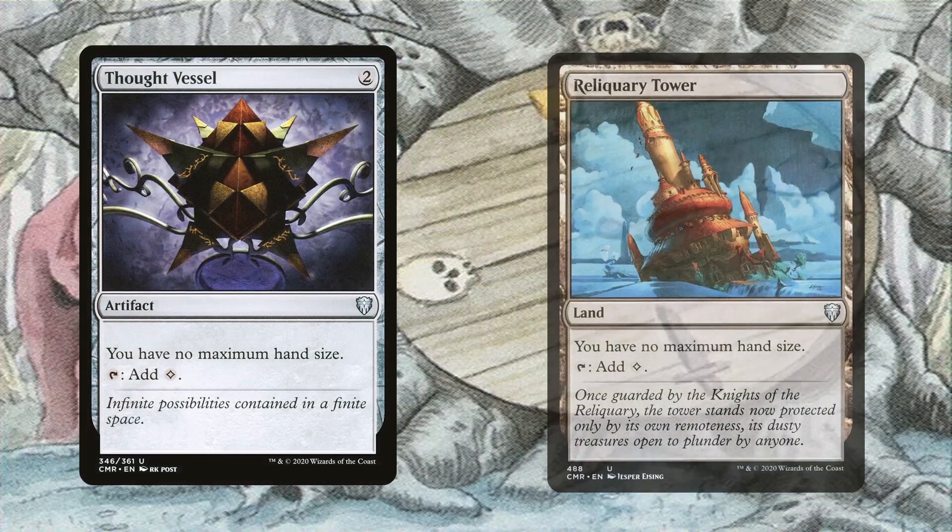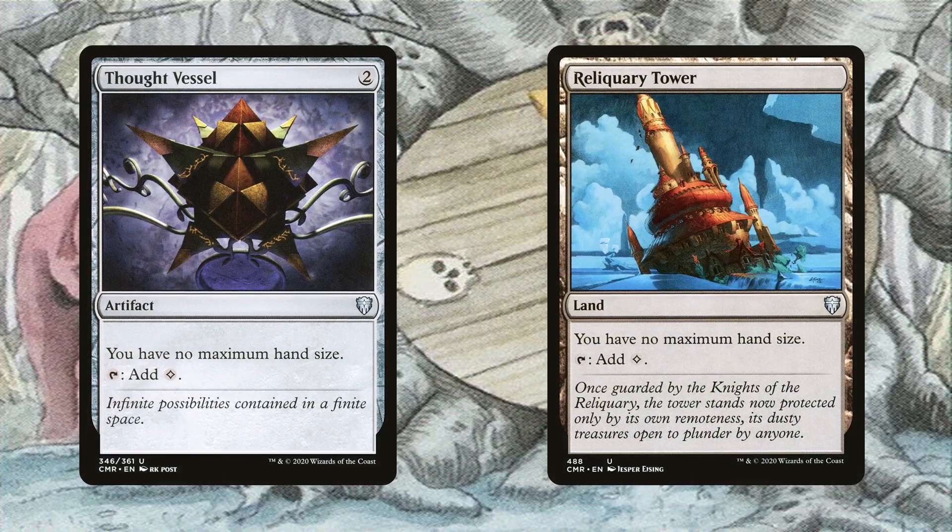Thought Vessel and Reliquary Tower are included because we draw a ton of cards with this deck and we don't want to be discarding more than what we need. Thought Vessel is a decent enough rock in a non-green deck since it only costs two to cast and enters the battlefield untapped.